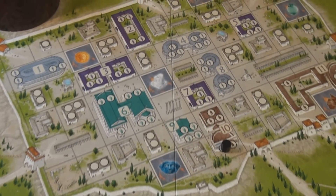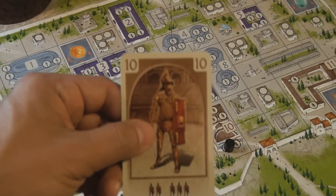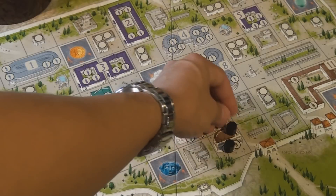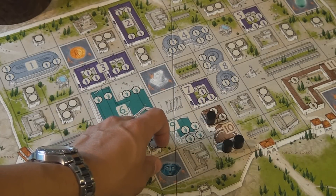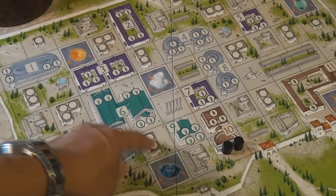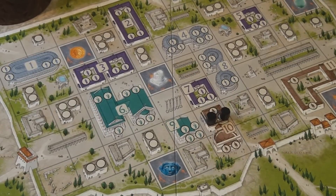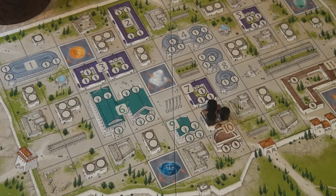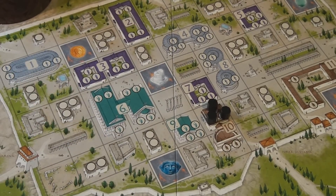There is an additional rule called the relative rule. It comes into play when you play a card for a building that already has people in it. If there is already one token in a building and you play that building's card again, you place your token there and can then place an additional token in that same building, in another building of the matching color, or in any neutral building. The more relatives already in the area, the more extra people you can place — so the relative rule lets you populate the city much more quickly.